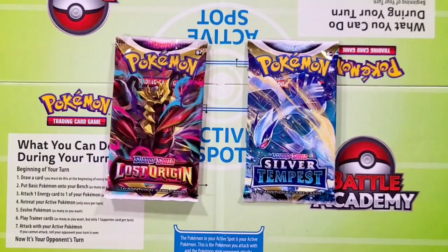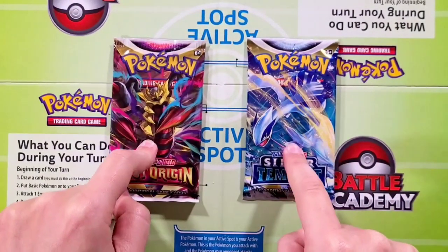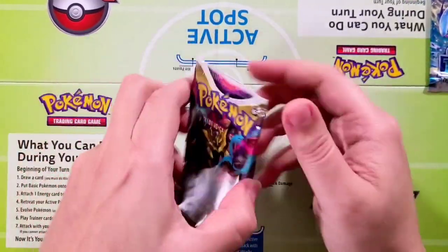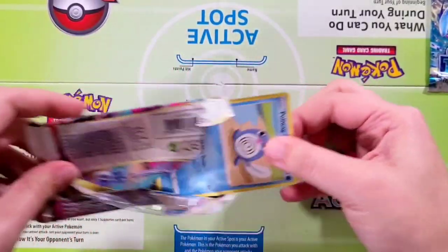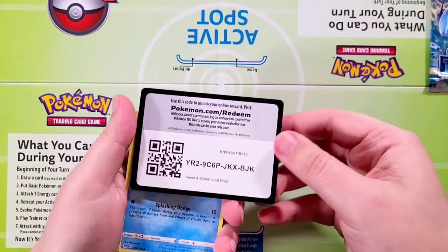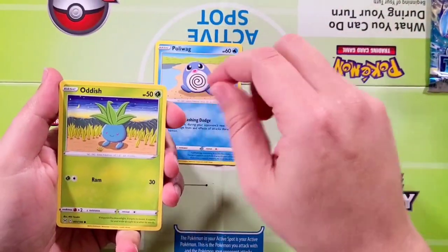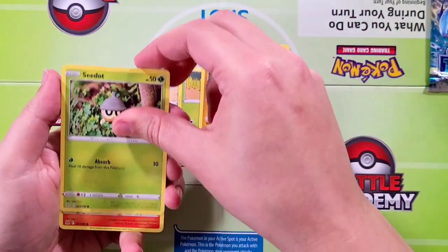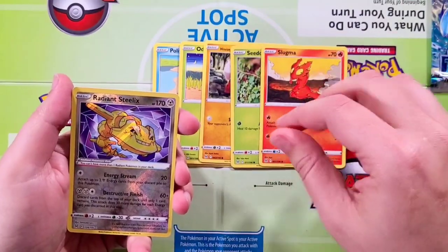Our final two packs — let's cue the music. This is a true Pokémon battle right here: Garitina versus Lugia. Who's gonna take it? Taking it right now here on the left side, they're going on their fifth pack. Come on, Lost Origins! We have Poliwag, Oddish, Growlithe, C-Dot, Slugma. A Radiant Steelix — very nice, Radiant Steelix!